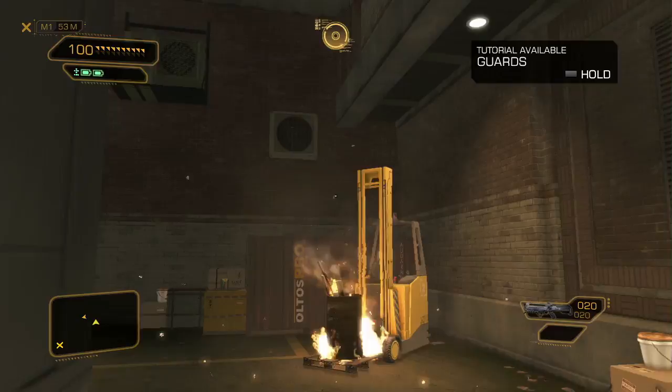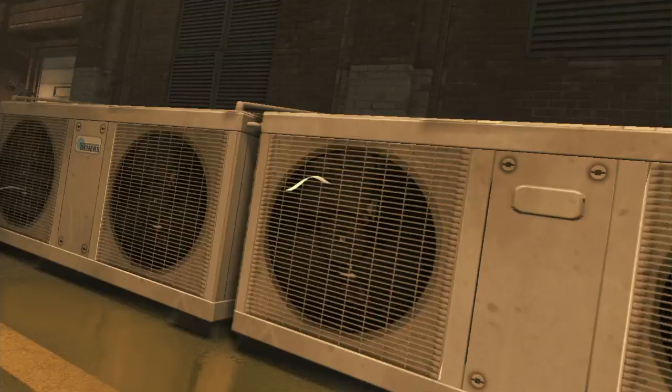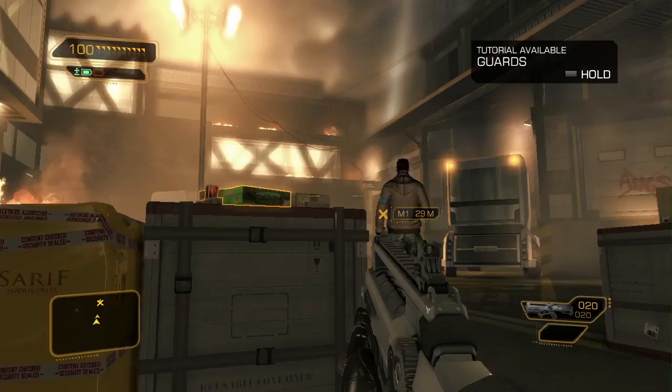Right now we're going to go with a strict combat approach. We'll start by using a lethal takedown on this first enemy. But keep in mind that it is your decision throughout the entire game — we'll never force you into being lethal or non-lethal. Now that he's out of the way, let's see what's peeking around that corner. Obviously, we have a few enemies to get rid of, and we might need a bit more ammo to do it, so let's get some. All right, I think we're good to start our assault.